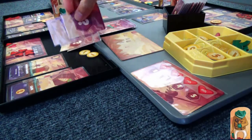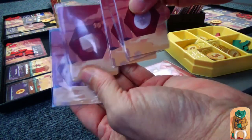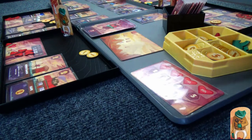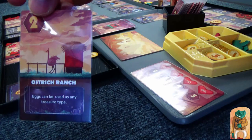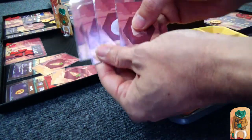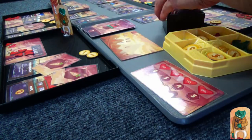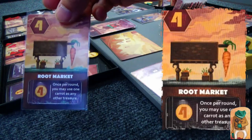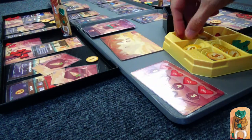Back to Frog — he's got two gold. He has a decent spread plus an extra carrot he had in storage. With the Ostrich Ranch, he can use an egg as any treasure type. He's storing two carrots and using four different resources — those two eggs are technically different, so four different resources. He is getting a Root Market: four gold, and once per round he can use a carrot as anything. He can use eggs and carrots as anything — he's going for a theme.